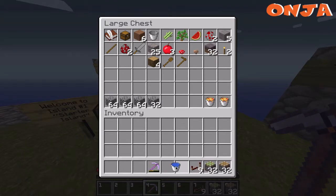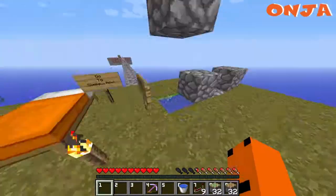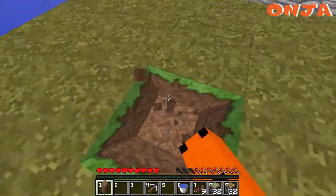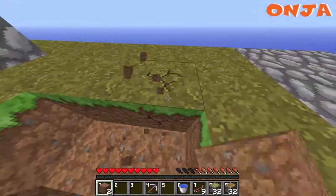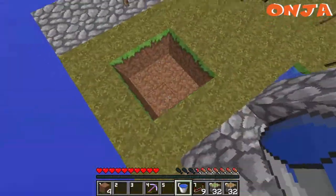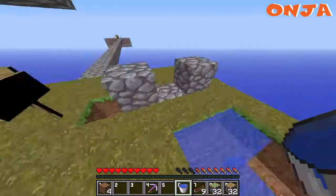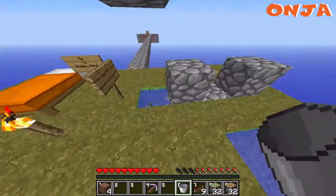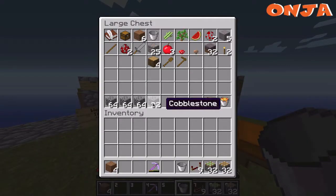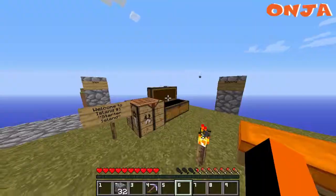We can make an infinite water source now. We're gonna put the buckets right here. And if you want to know why I put the bucket there — so it doesn't freeze. I'll have to do it here too. Go ahead and get some more cobble. Don't need that, that, that, or that.